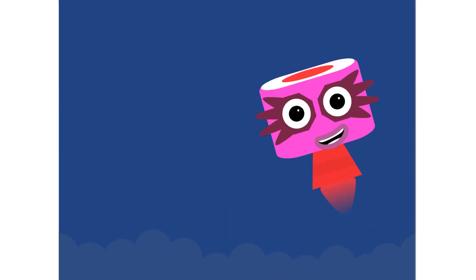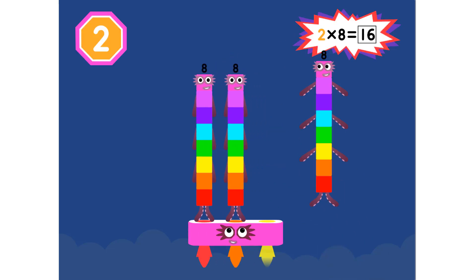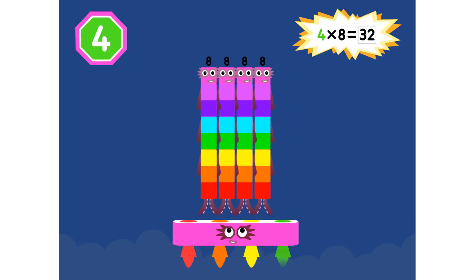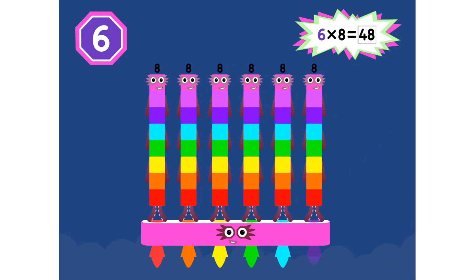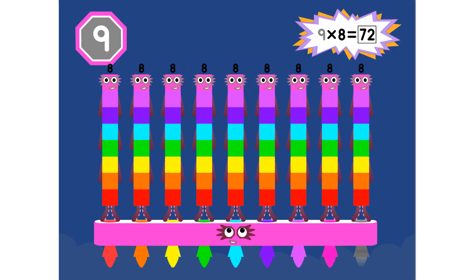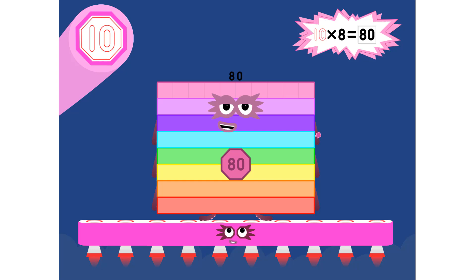Super 8s, assemble! 1 eight is 8. 2 eights are 16. 3 eights are 24. We will heed the call. 4 eights are 32. 5 eights are 40. 6 eights are 48. We'll catch you when you fall. 7 eights are 56. 8 eights are 64. 9 eights are 72. Here's the biggest of them all — the super 8 who has it all. 10 eights are 80.